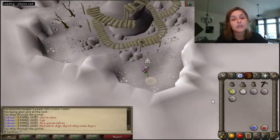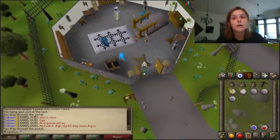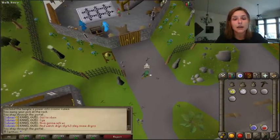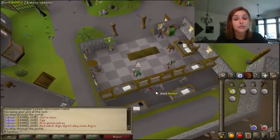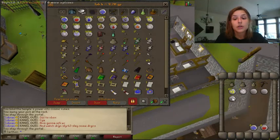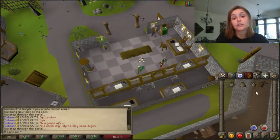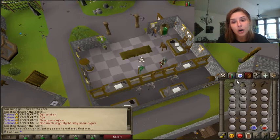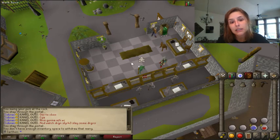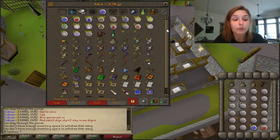Another method, if you hate this, is you can do temple trekking, which will get you some pretty good pure essence, but in most cases I have always done temple trekking on my Iron Man for bowstring and not pure essence. You don't want to disregard runecrafting as a lower level. It's really important for making Cosmics, and Cosmics are great for basically making some bank per day, which I'll show you in my next guide for Iron Man.